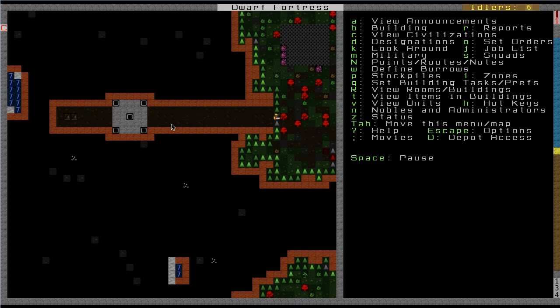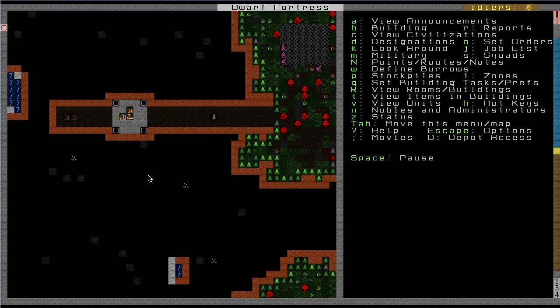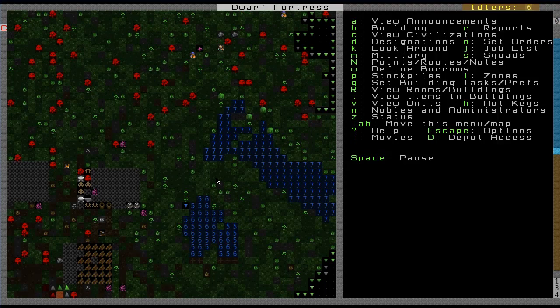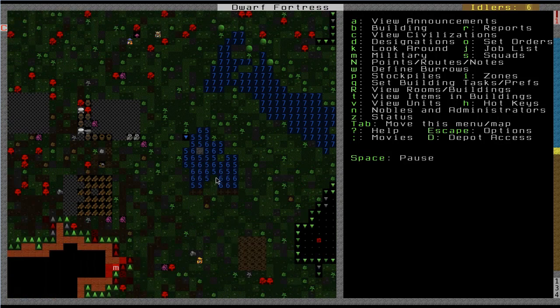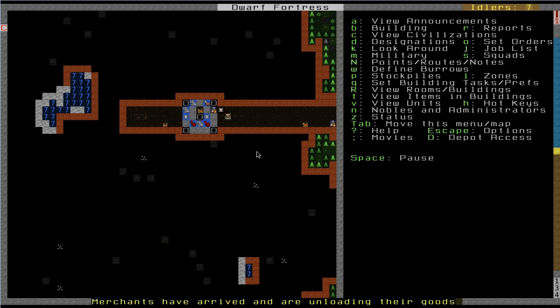Now that the trade depot has been constructed, the trade caravan should be coming to put their wares. Yeah, so here they come. This guy is dragging in a mule, and there are some caravan guards that look like spearmen. They're going to start unloading their goods here at the depot. I haven't really started making anything too valuable, so the demonstration is not going to be terribly exciting, but you can at least get a look at how you bring goods to the depot to trade and how you get a broker to come.